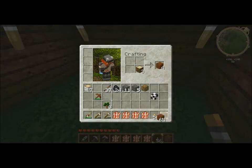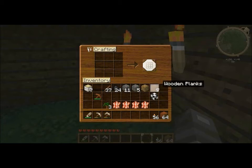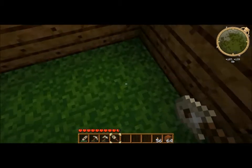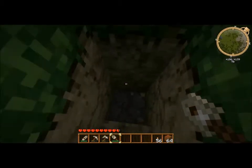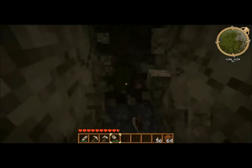Go ahead and make some wood. Make a spade — or a shovel by doing this. Go ahead and make a little staircase like this, going downwards. We're going to go find some dungeons or some caves. Like this — and keep following that wedge.